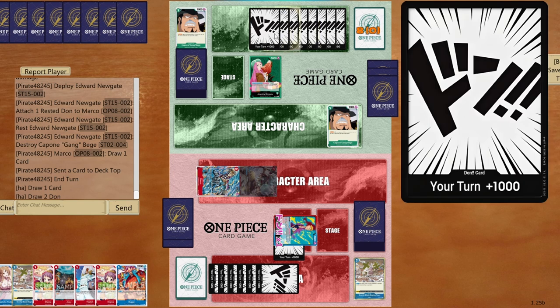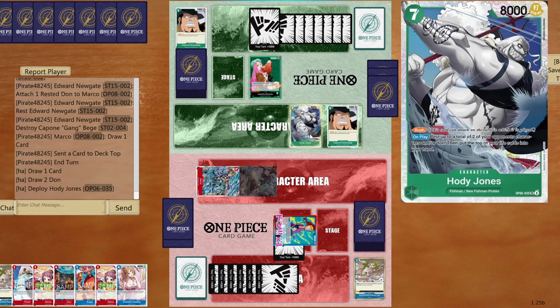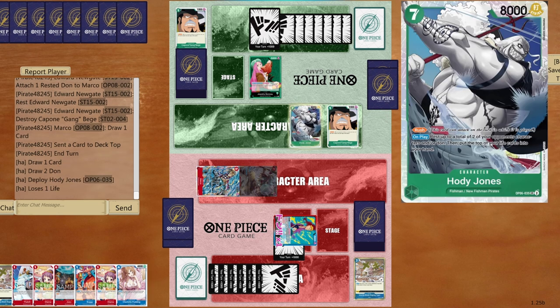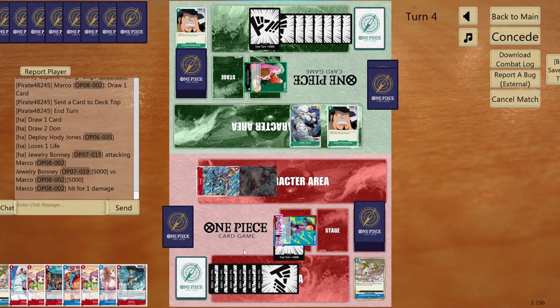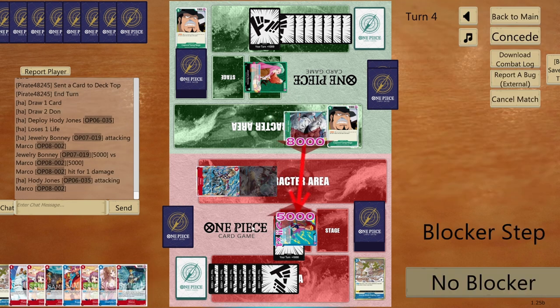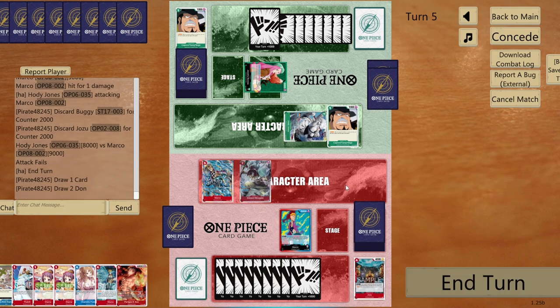End turn with eight cards in opponent's hand — perfect. They'll play one or two, then Pudding will do her magic. Opponent goes for Holy Jones — extremely risky with all those cards lost from hand. Five to five — take that. Marco drawn from life — I'll play defensively.